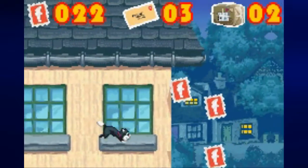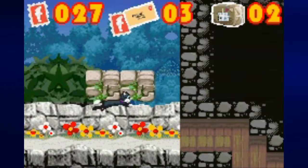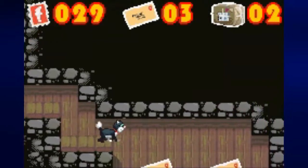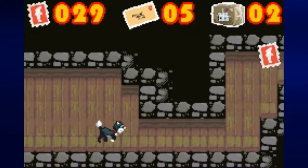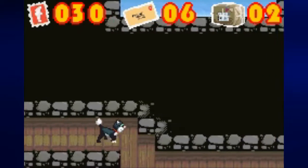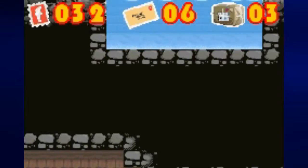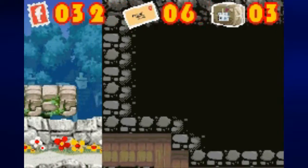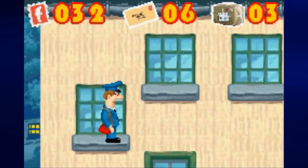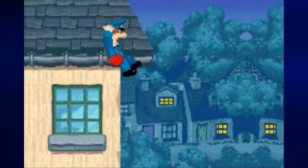Here we're going to have to make our way to the right. You don't have to pick these two stamps up above the platform as Jess if you don't want to — you'll be getting them as Pat anyway. Below that platform is a little tunnel to the right, and you want to be sure that you grab everything including the parcel. You have to jump up to grab the parcel before you hit the switch, because once you hit that switch, control goes back to Pat and you cannot switch back to Jess.